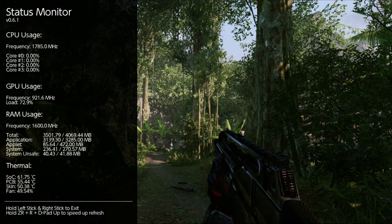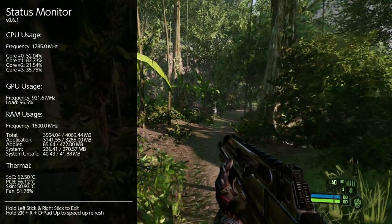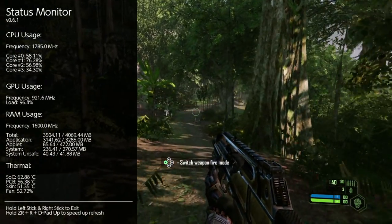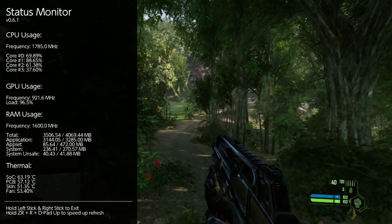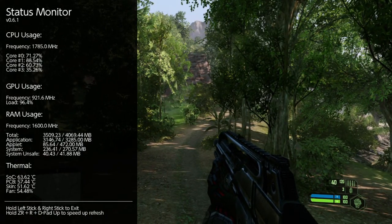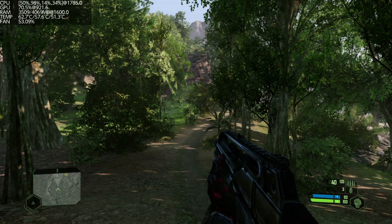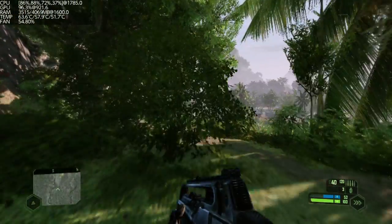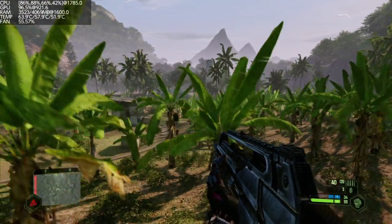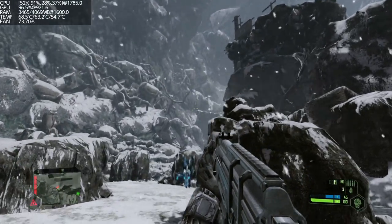Most interesting of all is System Overlay — essentially a statistics server for Switch. You can monitor CPU, GPU, and memory clocks, temperatures, and fan speed. You can see the relevant clock speeds but also CPU and GPU utilization and memory consumption. Remember the Switch has four gigs of RAM, but only about three and a half gigs are accessible to developers.